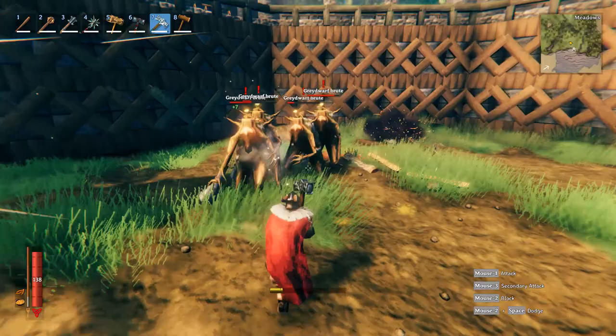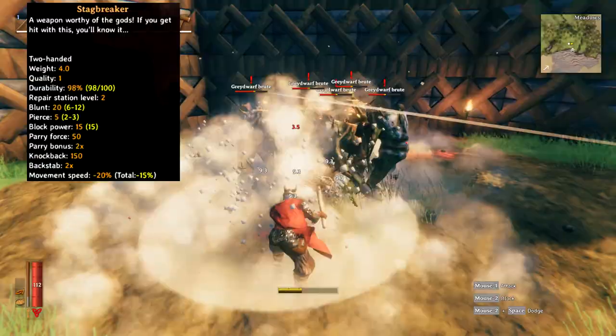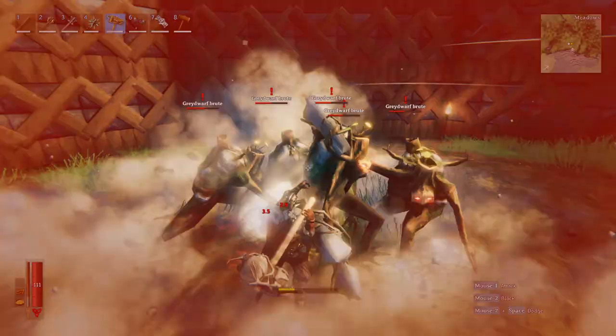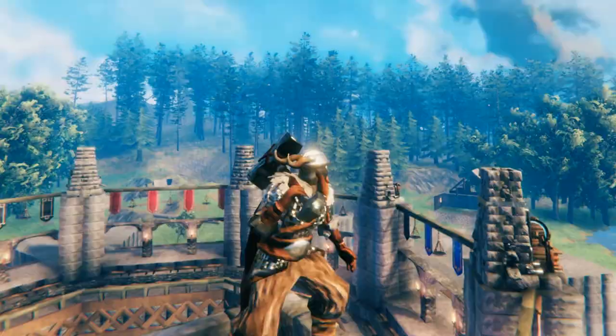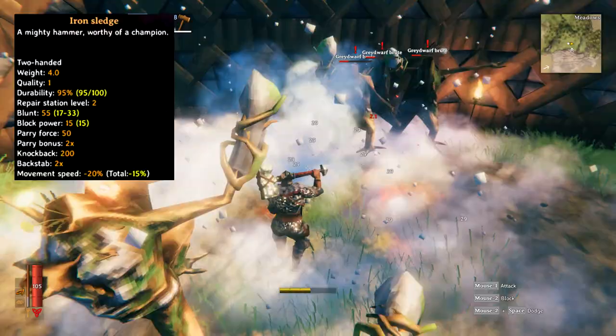For the two-handed blunt weapons, we have the stagbreaker, able to be crafted after defeating the first boss. This weapon deals 20 blunt damage and 5 pierce damage. The second and final two-handed blunt weapon is the iron sledge. This hammer deals 55 blunt damage and has 200 knockback.